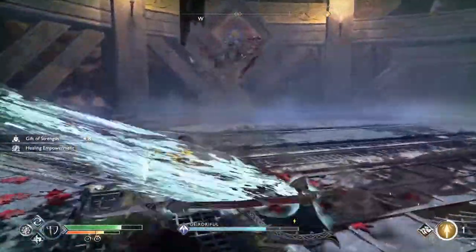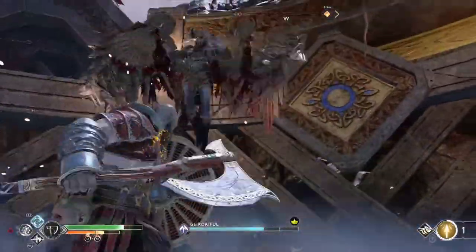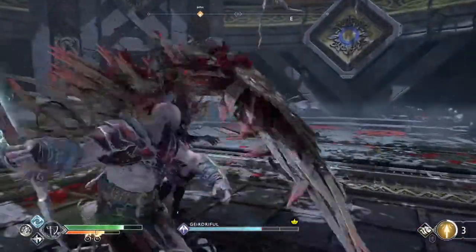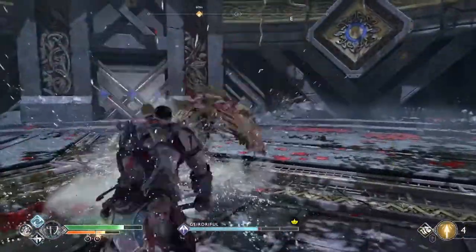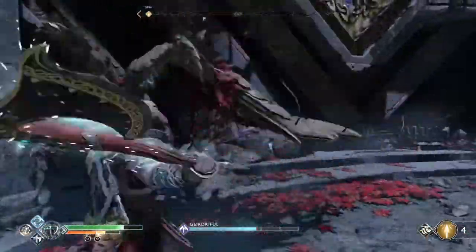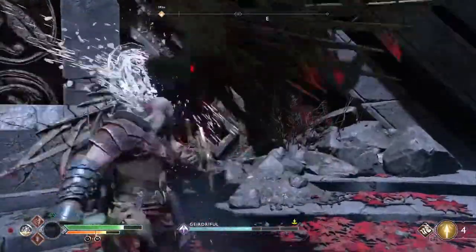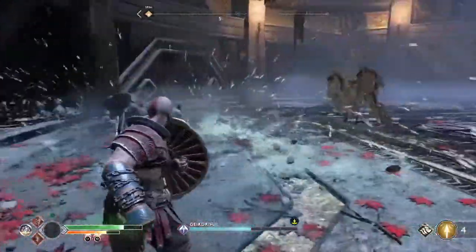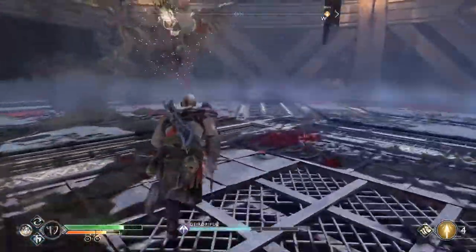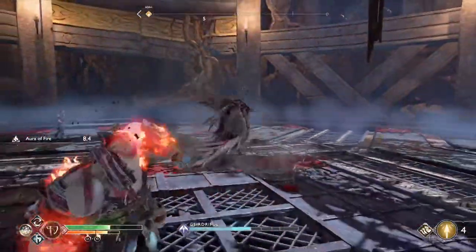That ability right there — you can't dodge it, you don't even see it coming, there's no way to do anything about it. This fight is all about blocking and waiting for your opportunities. Don't try to rush her because you're gonna rush into some nasty stuff. You gotta get to her when she's done doing her big moves. She's got that attack where she just keeps flinging her wing arrows at you.